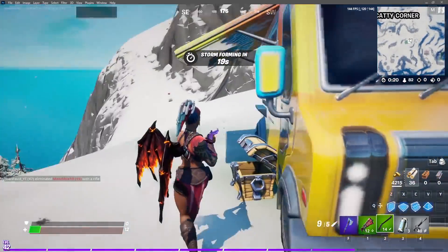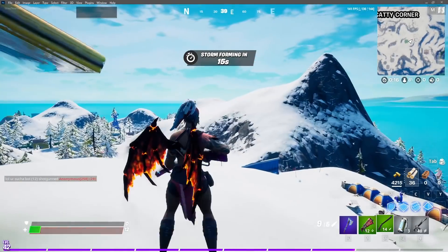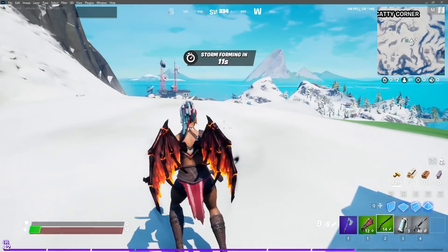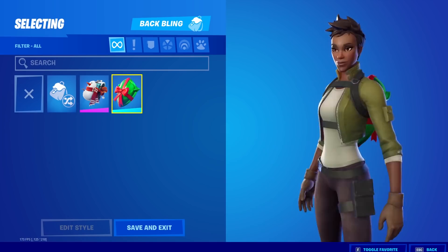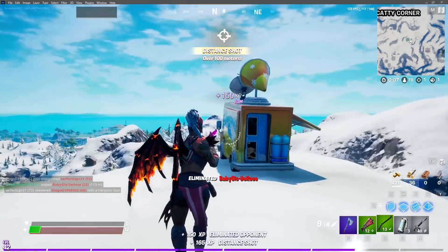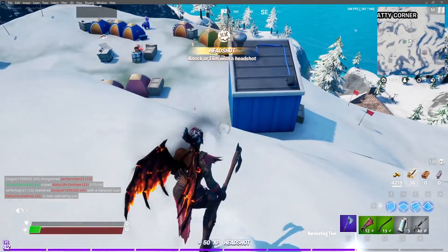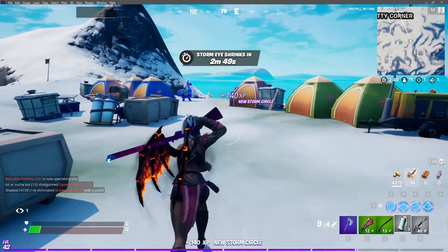The next challenge on day one is to search chests at Snowmando outposts. You have to search five chests, and this will reward you with the Shield Surprise back bling. This was actually created by Sharktoofs as a concept — or maybe they just made the idea and then realized he did too — but either way, his concept may have made it into the game.